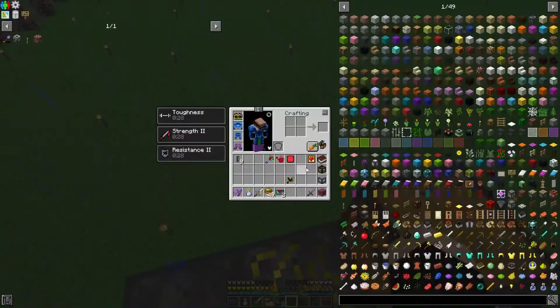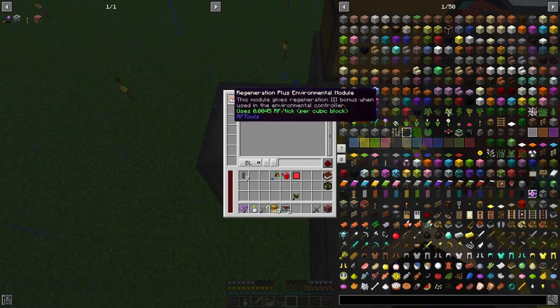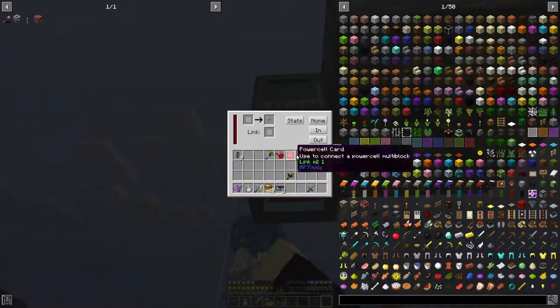Let's set this up because I've never used this before. So we're going to put this here. I believe this goes in here. Radius — we don't need a big radius. Power cell out.